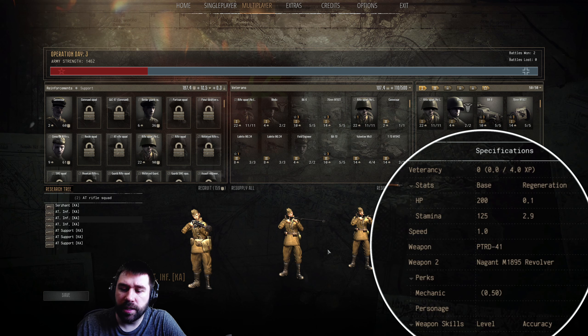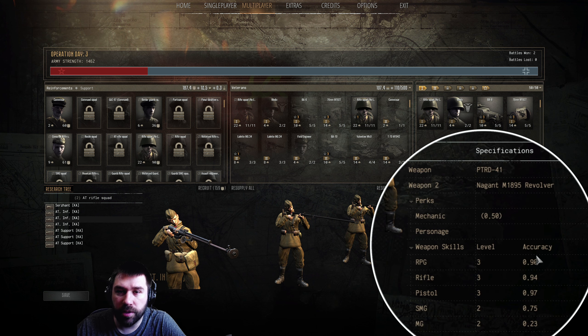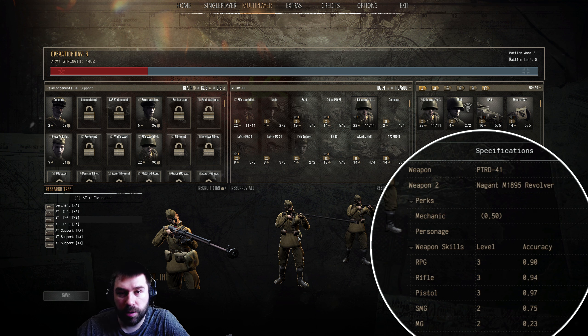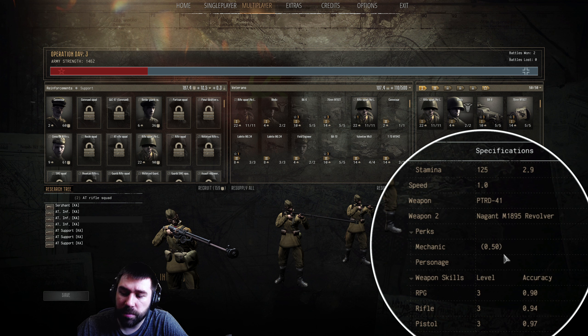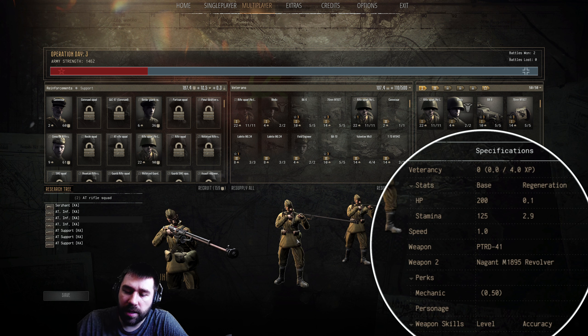Starting out, let's check out the AT infantry themselves. The thing to know right off the bat is that these infantry are nothing special on the battlefield — no upgraded stats or changed variation compared to other units. They do have skill level three in RPG, rifle, and pistol. All stats are the same, 50 mechanic, so they're going to be half as effective as a tank crew or mechanic — keep that at the forefront.